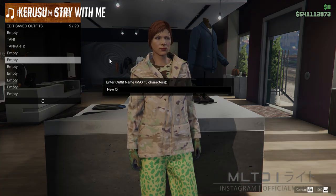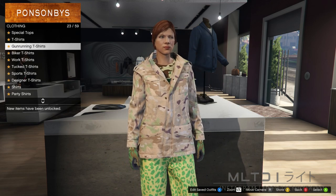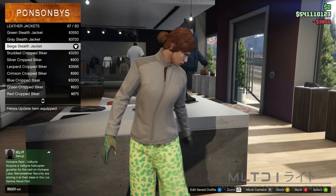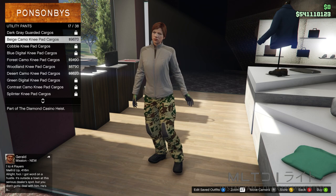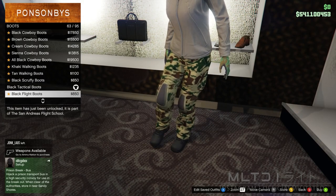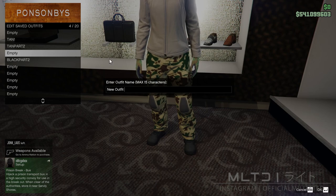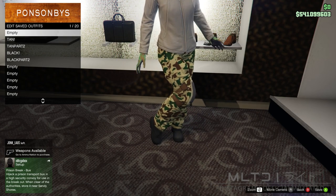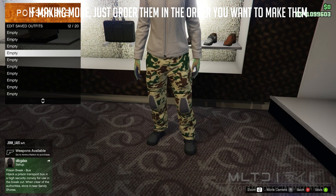We're also going to make sure that we save this into outfit slot 5 and call this one black part 2. Next we're going to completely back out of the top section and start browsing it once again, this time going into the leather jackets category. Go down to the bottom of the list and scroll up until you get to the beige stealth jacket. With that purchased, back out of tops and go back into the pants section. Go into the utility pants category and purchase the beige camo knee pad cargos. Then go back over to the shoe section, go into the boots category, and purchase the black flight boots. Save this into outfit slot 4 and call this one black 1. If you want, you can watch some of my other transfer videos and make those outfits at the same time — the outfit from the beginning of the video is linked down below.